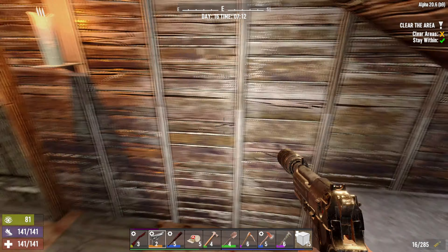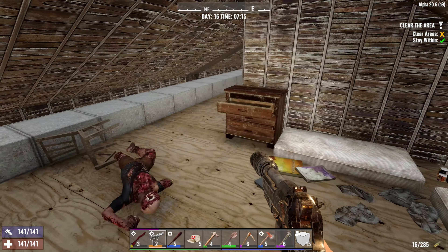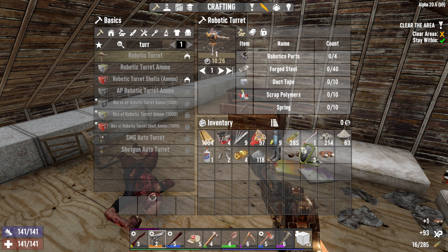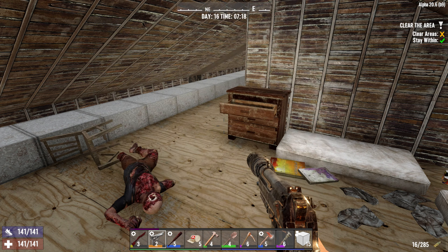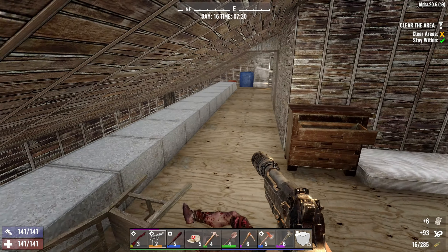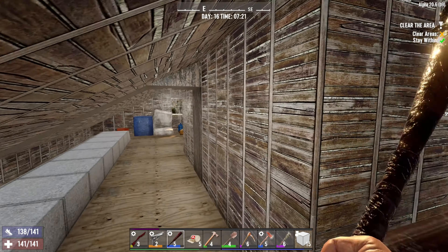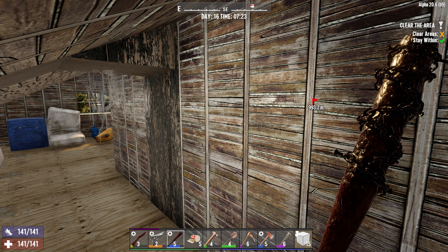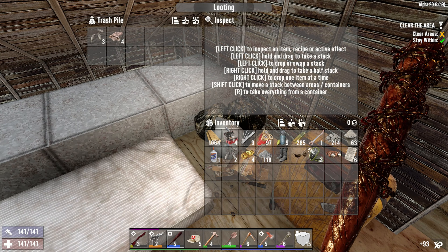Anything here? No. Can I stand up now? Yeah. Interesting. Lucky looter goggles — oh, we have the better pair. What is this place? Is there anyone here? I'm expecting a fake wall or something. You never know.